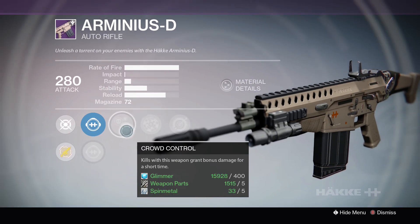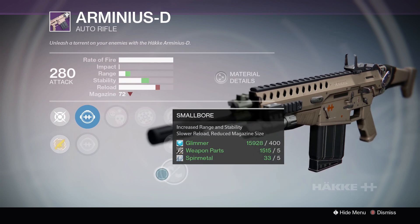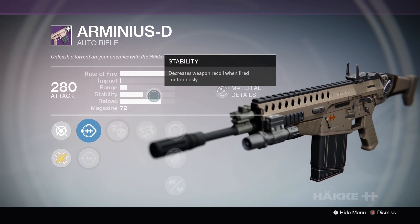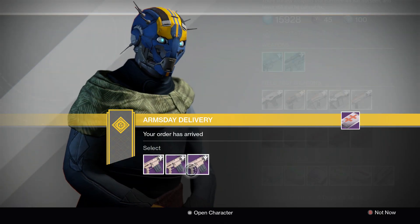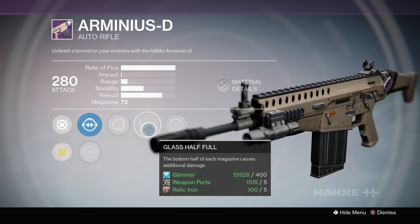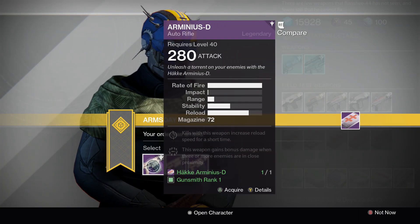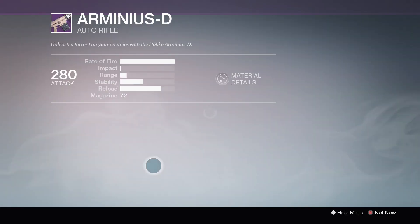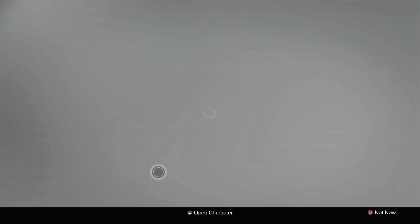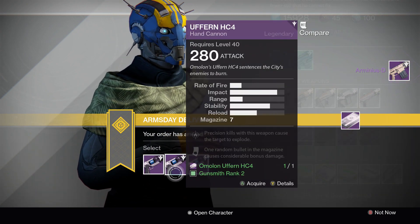The next one also has the ISD Thermal, Route Control, Range Finder, Second Point Sling, Hidden Stock, and Smallbore. Pretty decent, but with this type of archetype it's not a rifle you want — you want as much stability as you can get. Let's look at Rank 3: LB Assault Scope, Army of One, Glass Half Full, Single Point Sling, Hand Loaded, and Smallbore. My best recommendation would be to go with Rank 1 due to it having Braced Frame, which is probably one of the best perks for this kind of weapon. I'm going to recommend Rank 1 for the Armin NSD.